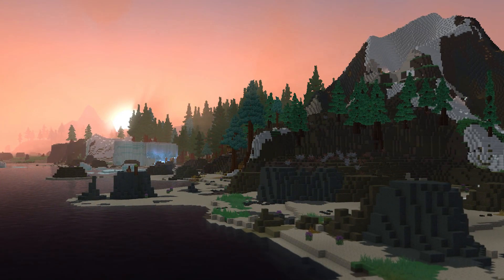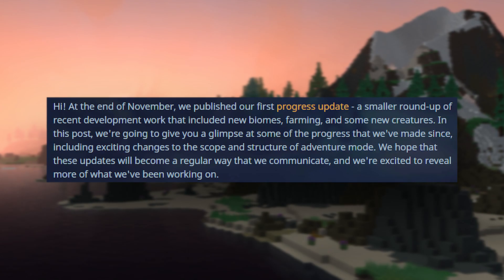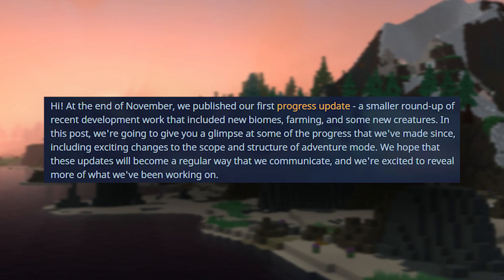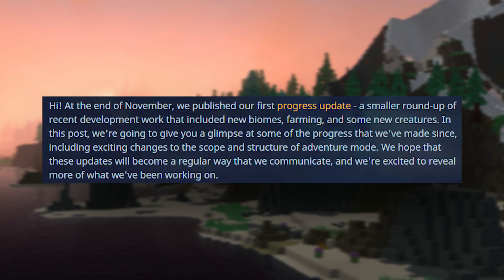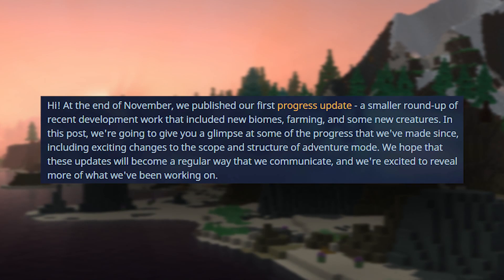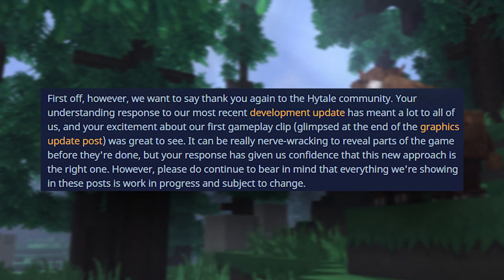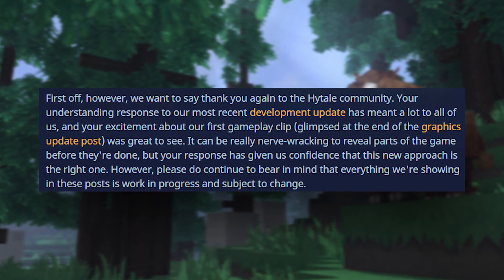Starting the progress update blog post, the Hytale team says: at the end of November, we published our first progress update, a small roundup of recent development work that included new biomes, farming, and some new creatures. In this post, we're going to give you a glimpse at some of the progress we've made since, including existing changes to the scope and structures of Adventure Mode. We hope that these updates will become a natural way that we communicate, and we're excited to reveal more of what we've been working on.